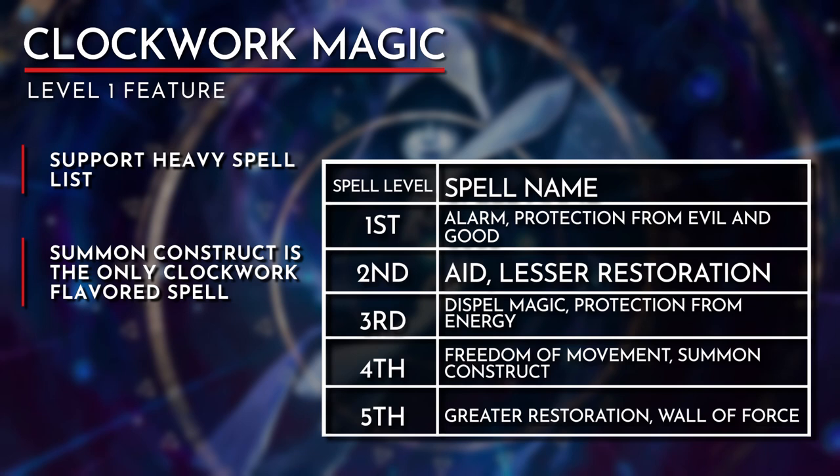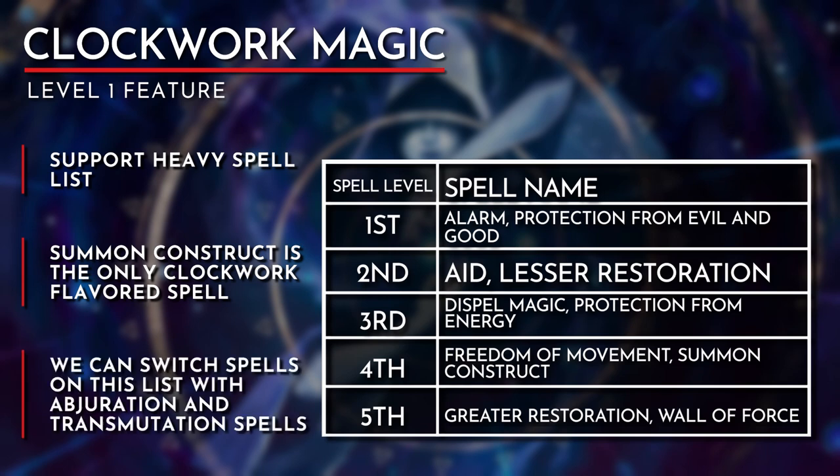Just like the Aberrant Mind Sorcerer, the expanded spell list for the Clockwork Soul addresses the issue the D&D community had about the Sorcerer class. Not only do we get additional spells, but we can also switch those spells with Abjuration or Transmutation spells from the Sorcerer, Warlock, or Wizard spell list whenever we level into the class. There are no offensive options on this list, which suggests that the Clockwork Soul Sorcerer will be a supportive caster in the party.